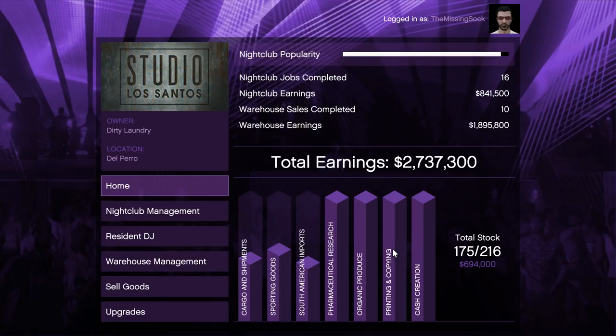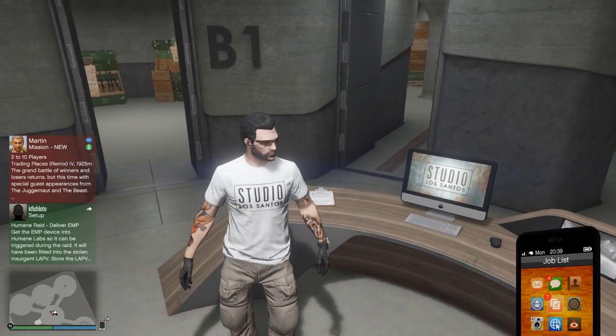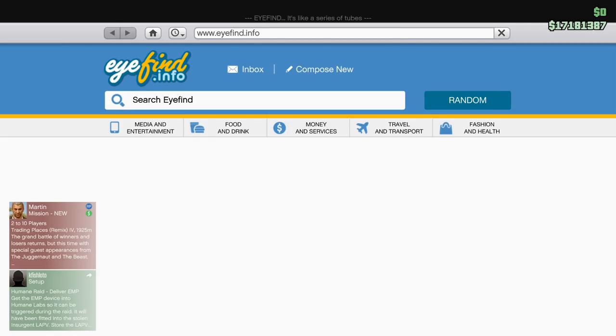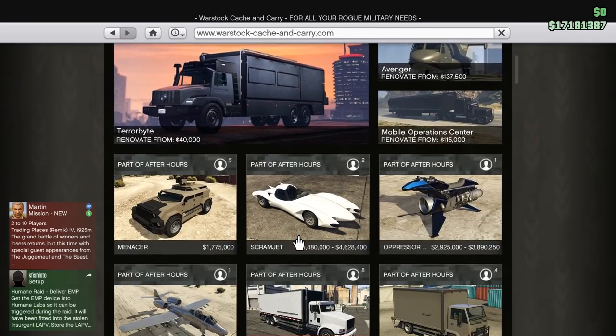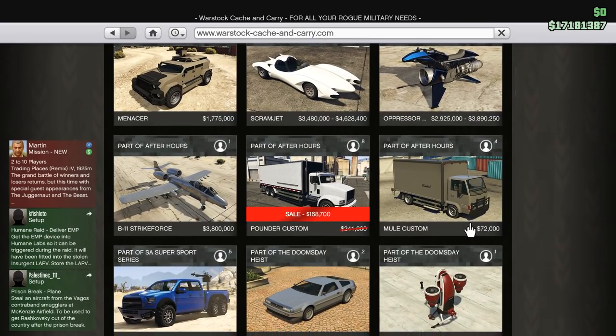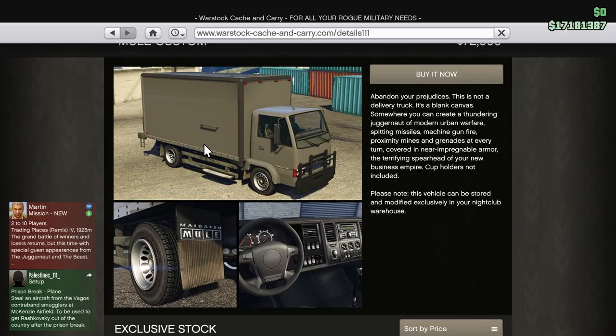Let's pop out of here. You bring up your phone or any other means of internet, go to Warstock Cash and Carry - this is where you find the sell vehicles if you want to get the upgraded ones. There's the Pounder Custom, the large vehicle, and the Mule Custom, part of After Hours. Seats four: two in the cab, and you can have two people hanging on the outside. It's a little bit more unprotected but you can still carry four people.